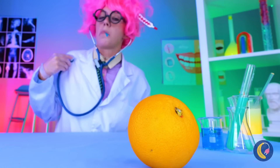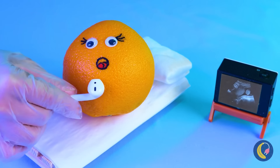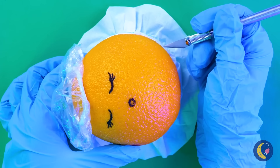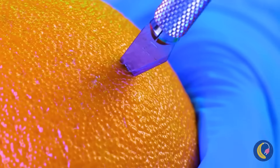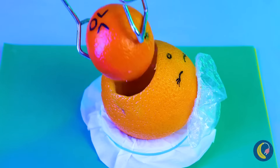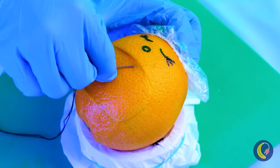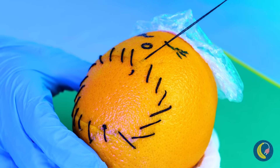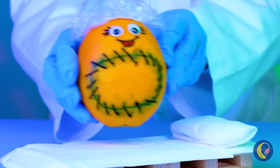Ms. Orange, you should be more careful rolling around, especially in your condition. She's going to have a baby. Good thing she's asleep. In a few moments, we might see the head. Oh, so that's where clementines come from. Now we're going to need a needle and thread. Never underestimate the power of sewing class. She's stitched up. Now for a cleaning. Now it's time for a family reunion.